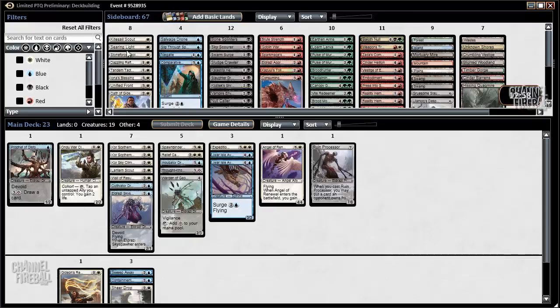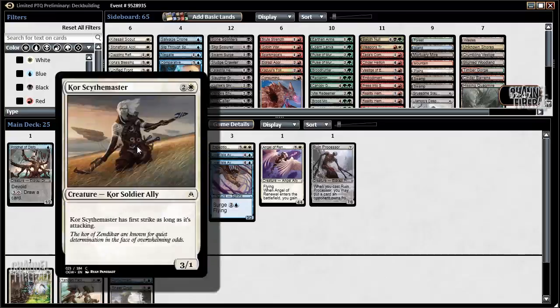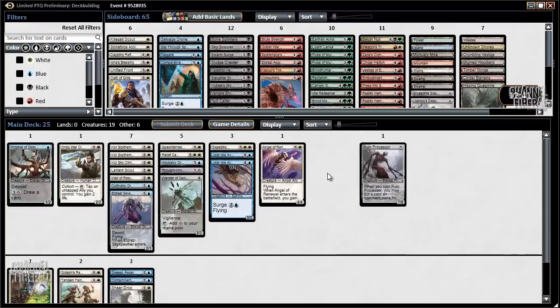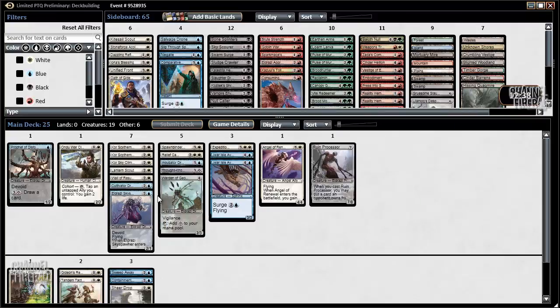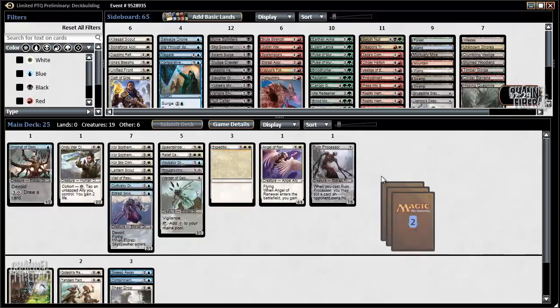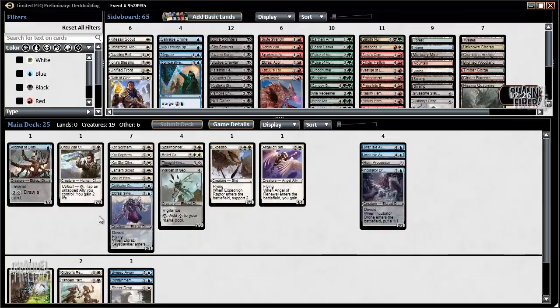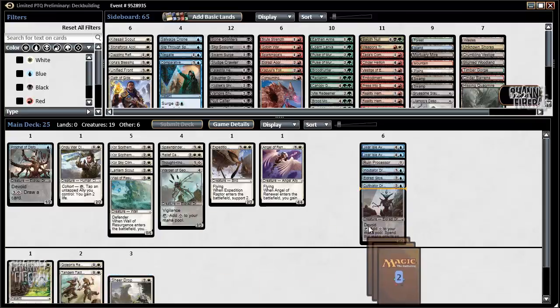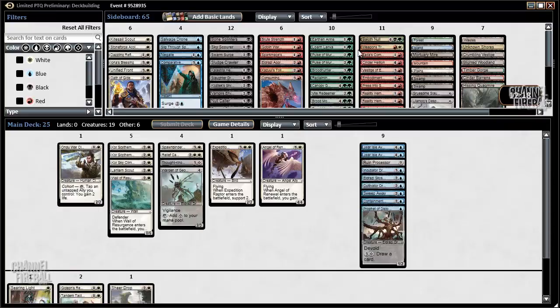We probably would not play Oath of Gideon here because we don't really need it for the ally theme. We have so many three-drops, so we'd probably just play like these 23 cards. Blue-White looks pretty good. We could also play Searing Light, maybe Tandem Tactics as well. We could cut something — maybe the Warden of Geometries or the Ruin Processor, which just doesn't have a place in the stack. I think Blue-White looks good, and I also think it looks better than White-Red. Blue-White also has more flying creatures, which I do like.